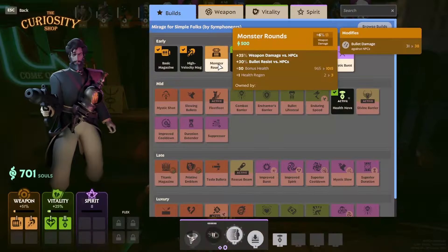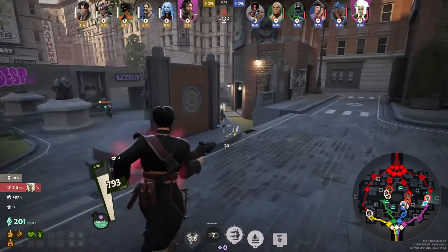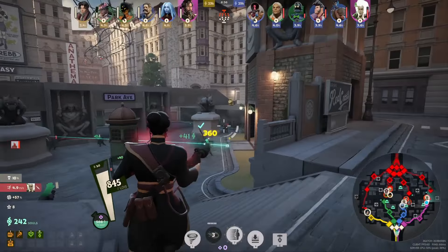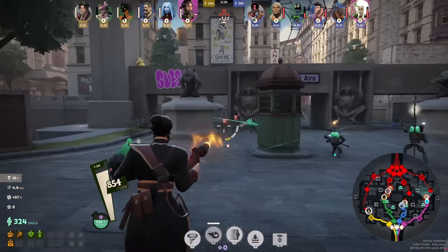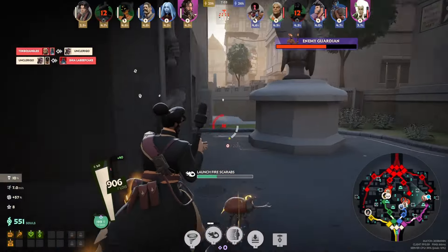The good news is the way his skills work means he's very effective in sustained skirmishes. The longer the fight is, the more likely it is that Mirage will be victorious. I think this is the key thing to keep in mind in order to effectively apply pressure with him throughout the game.